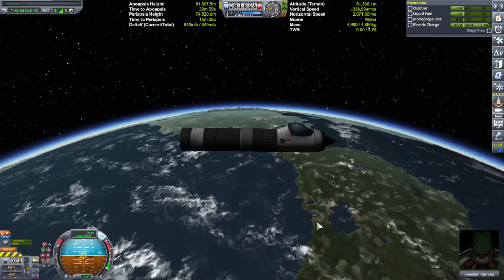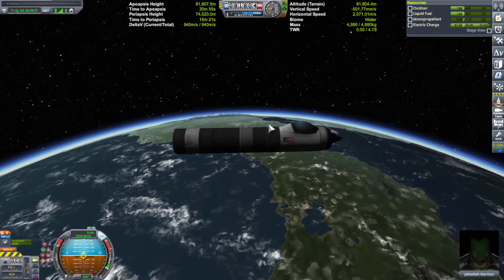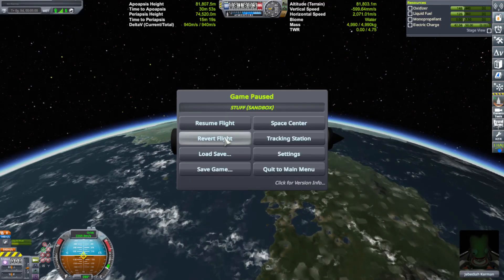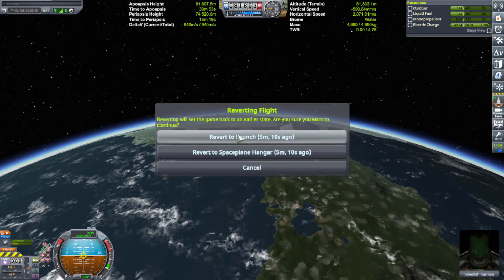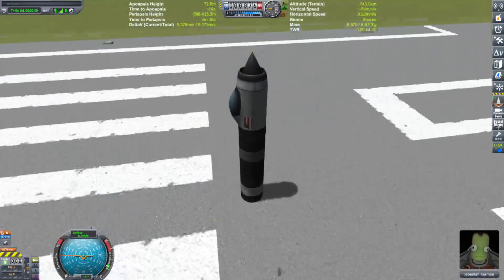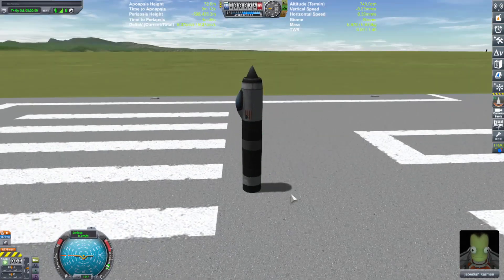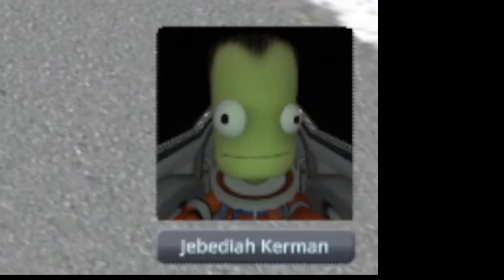It worked! We're in orbit and we have over 940 meters per second left. I'm curious — can we squeeze more out of it? Maybe get our gravity turn a little lower? Let's go back to the space plane, save and launch. I made this a long time ago and it still works in the new version — nice!